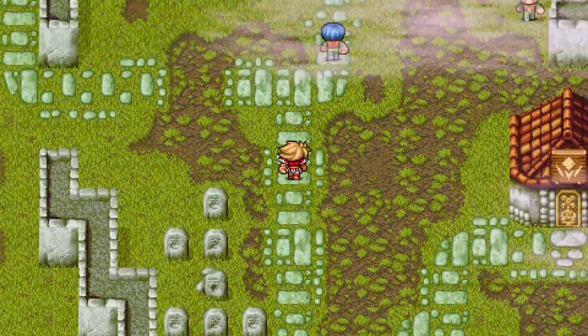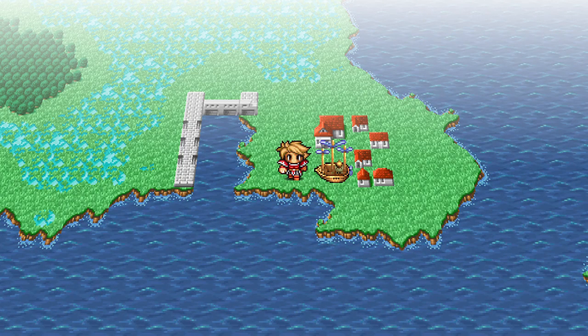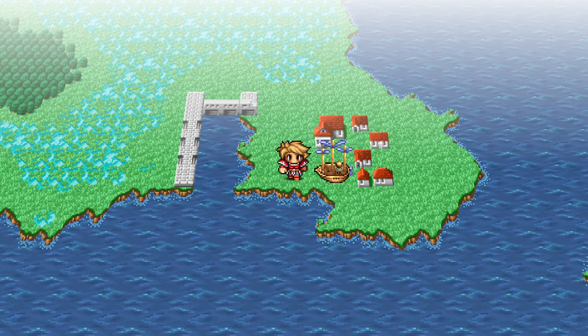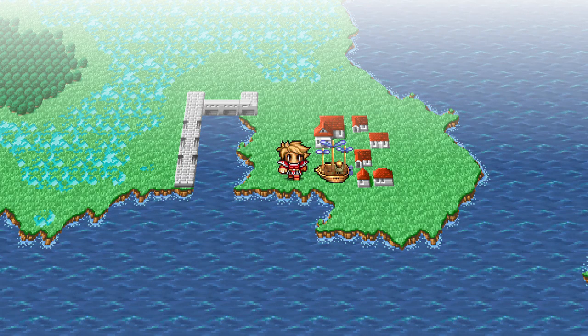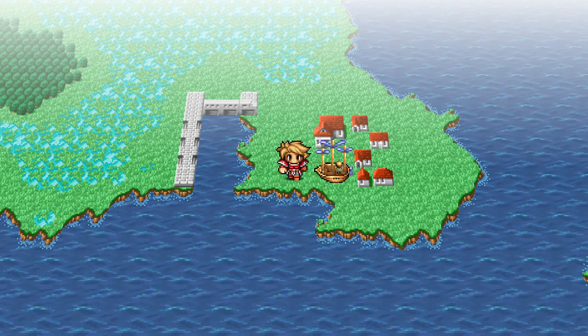Alright, so now we've got those spells done. I think that's what we're going to call this episode — it was a pretty useful one. We went through the Ice Cave, got the levastone, and got ourselves a fancy airship. Next time we'll pick up here and I'm going to head toward the Castle of Ordeals to get ourselves a class change before we start tackling the other three elemental fiend dungeons. If you like what you're watching, like and subscribe — I'll see you next time, take care everybody!